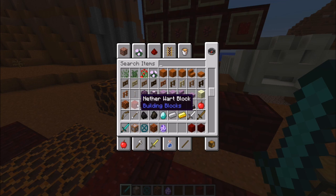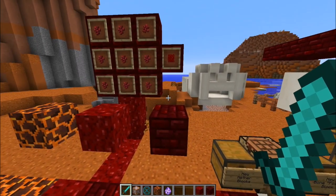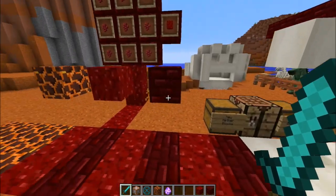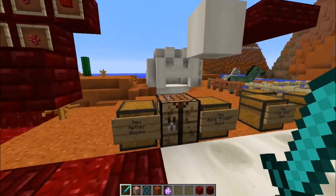So, the nether wart block — you basically put 9 nether warts into a crafting table and it'll give you that. And if you wanna make red nether brick, it's actually pretty simple: you just get 2 bricks and 2 nether warts — nether wart, nether wart, red brick, red brick — and it'll give you a red nether brick block.